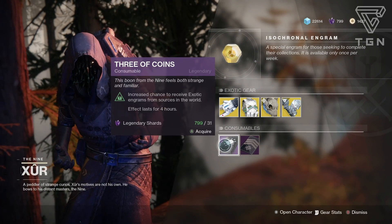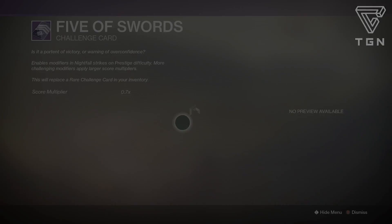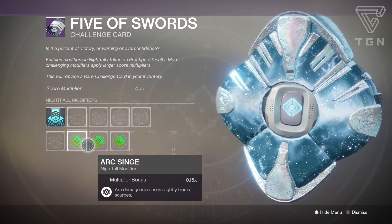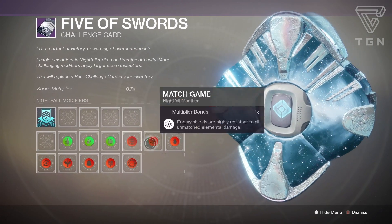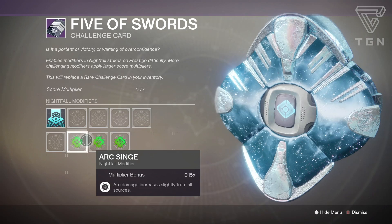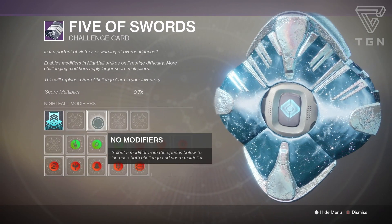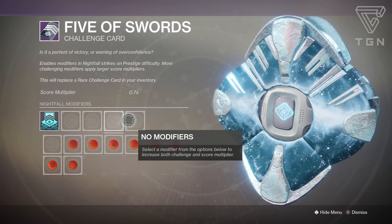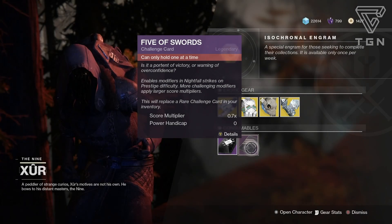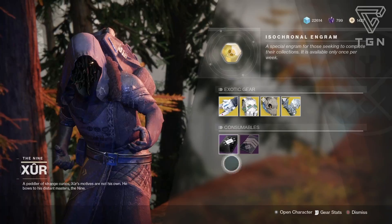We also have the Consumables. You have the Three of Coins, which gives you an increased chance of getting exotic engrams around the world. And then you have the Legendary Nightfall Challenge Card — it adds on two extra modifier slots. In the beginning you have your Singe, and then you can put an advantage on. Originally you can only have Extinguish and an Elemental Singe. With the card, you can either put on three disadvantages, or two advantages and two disadvantages. It messes with your score multiplier, so if you want to adjust your score in Nightfalls and make it a little higher depending on your build, definitely pick that up.